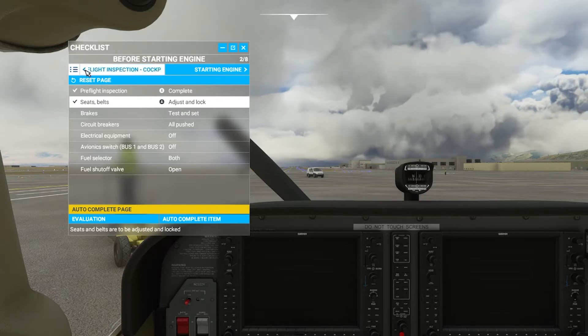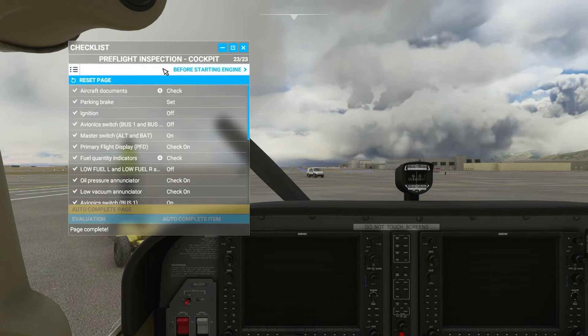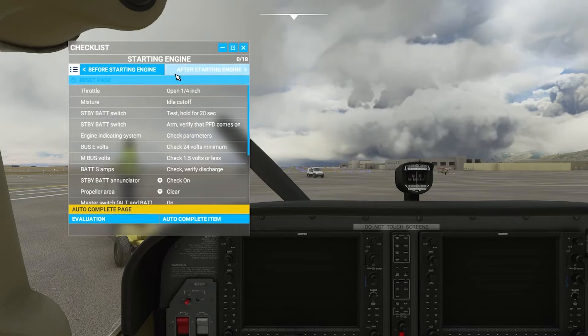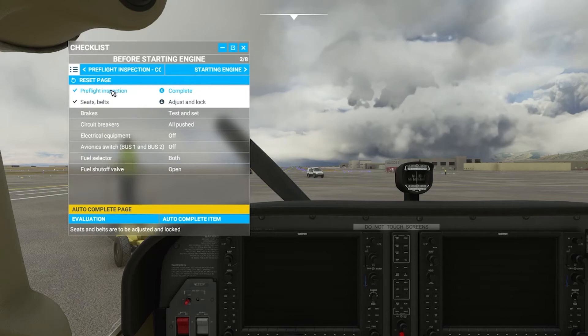This button shows you that you can go to the previous page, and this one shows you that you can go to the next page. So you can go through here — all 23 of 23 have been done, two of eight have been done, continue on, zero of 18 have been done. So that's pretty much how you use that.